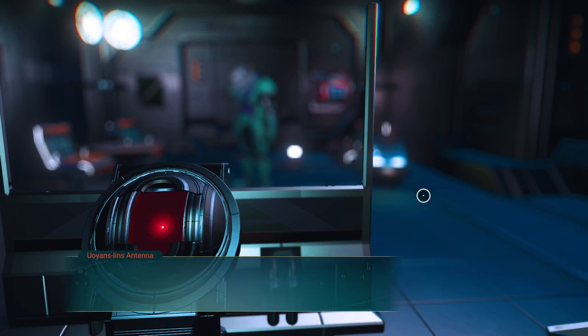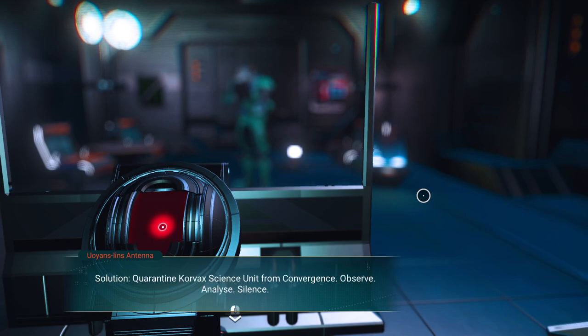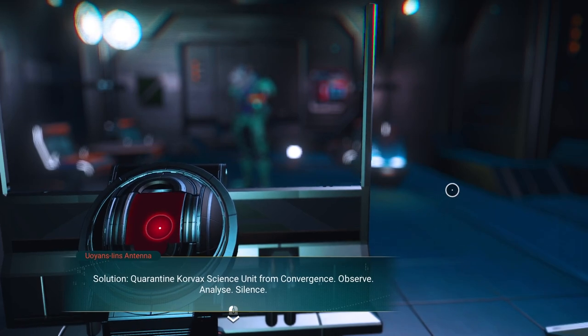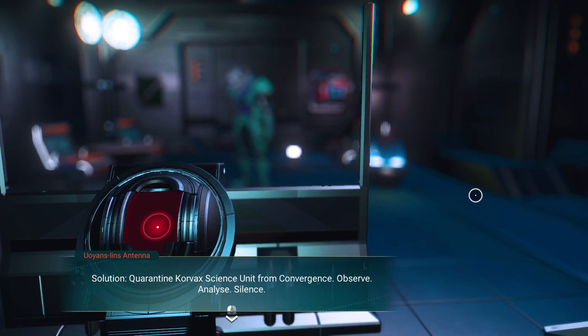Terminal online. Connection established. Error. Diagnostic: Korvax science unit corrupted by traveler interaction. Personality overwritten. Anomaly involvement detected. Solution: Quarantine Korvax science unit from convergence. Observe. Analyze. Silence. The Korvax are acting like the mafia here — they're going to observe him, keep an eye on what's going on, analyze the data, and then he's going to find himself stabbed 27 times in the back, rolled up in a carpet, thrown into a river. A terrible suicide.